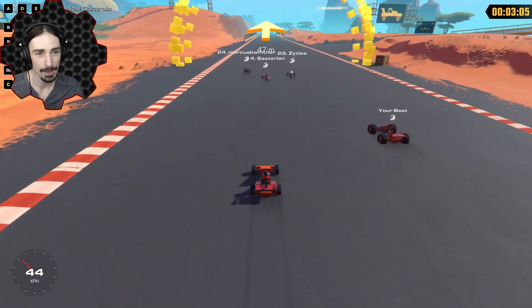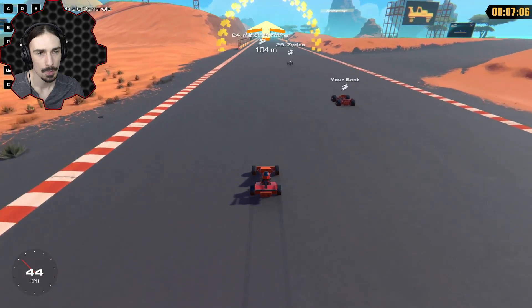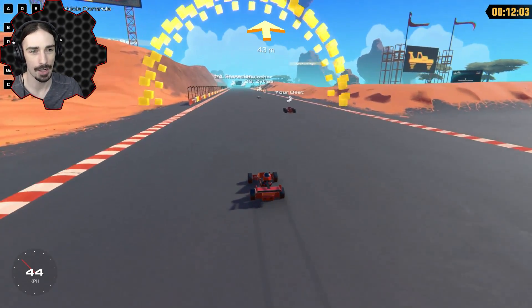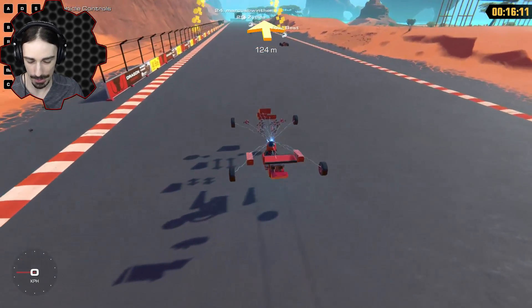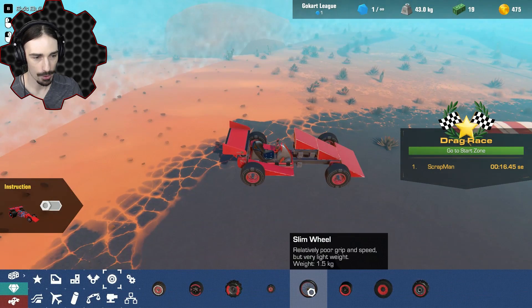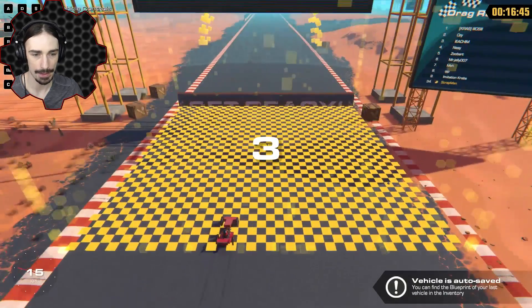Look at this — we can now start seeing some different vehicles. Whoa, now we can start seeing some designs! Oh look, this is even worse — this is way worse than our other design. We can see our best right there. But you see those other designs are using the slim wheels — are the slim wheels really that different? I guess they're lightweight, poor grip, and speed — it even says poor speed. Alright, here goes nothing.